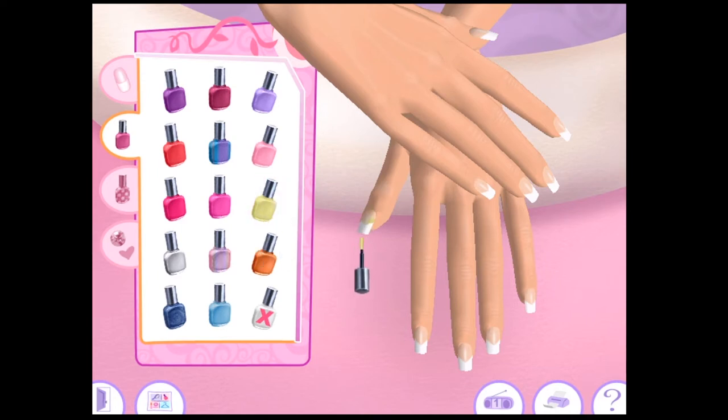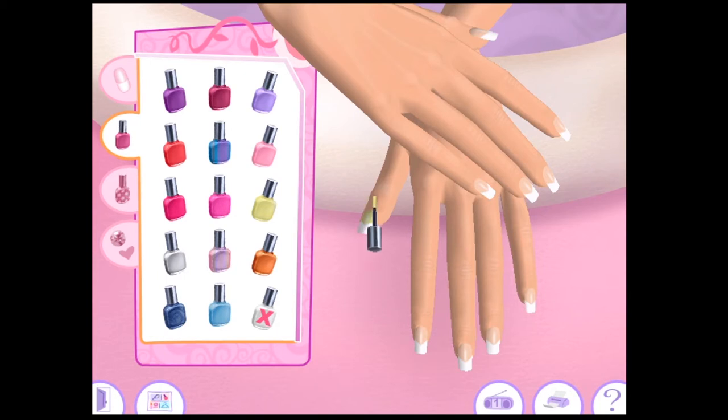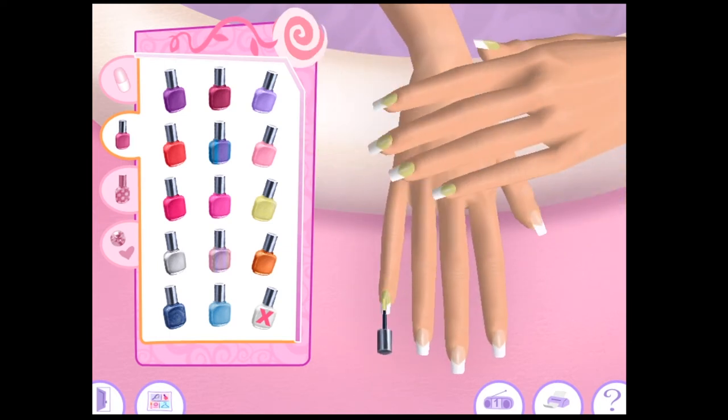Look at all these great nail polish colors — to pick a color, click on a bottle, then use the brush to paint the polish on each nail. Oh it leaves the white tips! I thought I was gonna color over those. It makes it look like her natural nail is just yellow when she's growing it out — and I say this with yellow being my favorite color. How pretty!